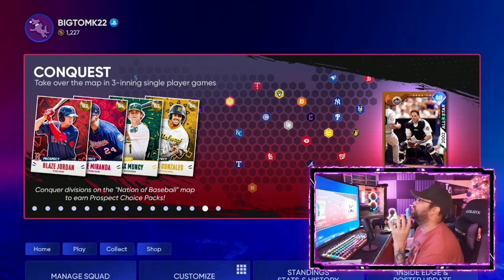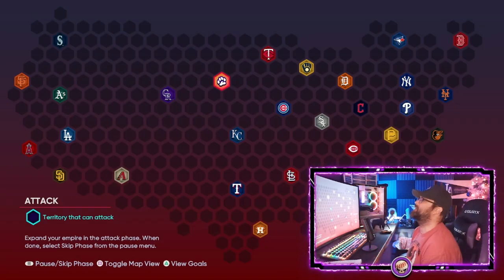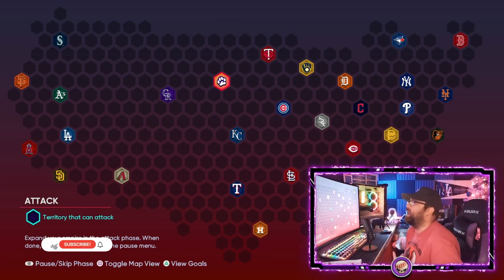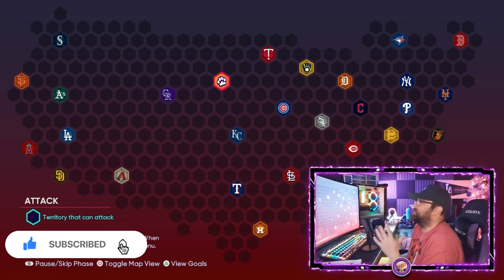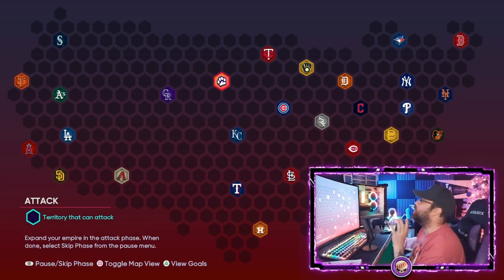Let's jump right into it. Here is the US Conquest map — this is the map that's in the game every year. It's repeatable and it looks overwhelming at first, I'll be honest. But if you've ever played the board game Risk, that's basically how it works.